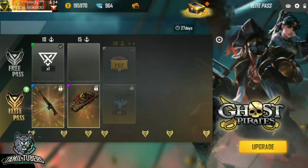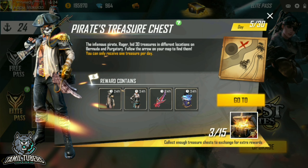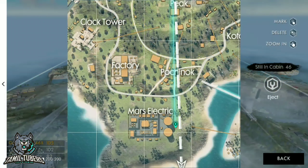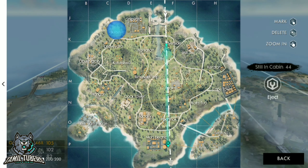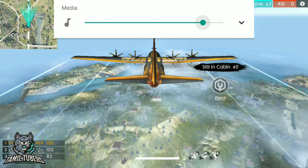This is the first place. Now we're going to see the map. The map is located here. The mass electric is in the round and the other side is the main area.